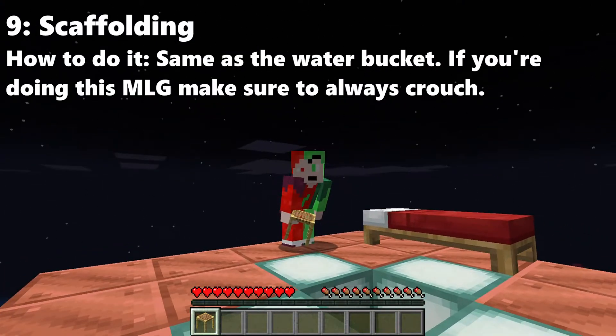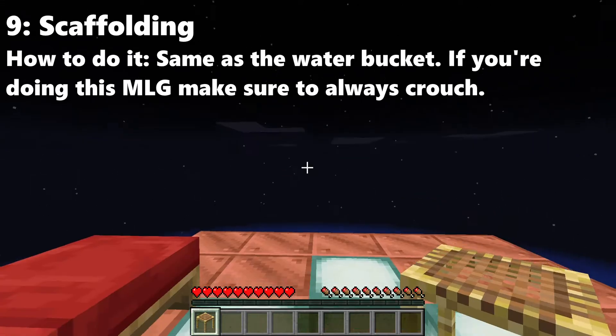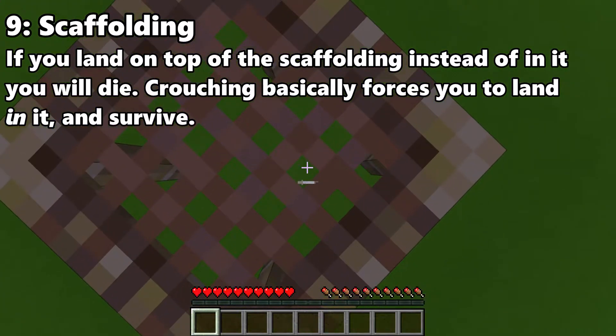Scaffolding is a really good way to MLG because even though it looks like a block, you can still place it if it's inside of you, like water. So as a result, it is not too bad to land.